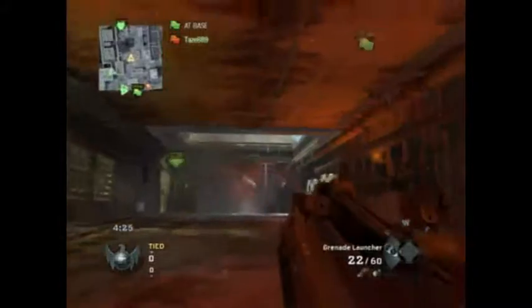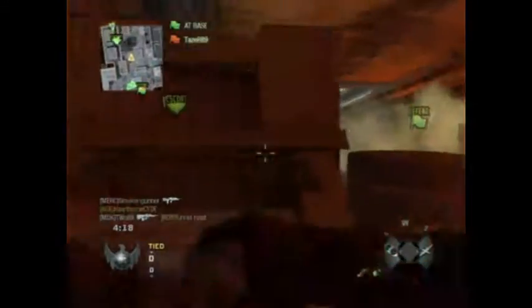We have the enemy flag. Five planes ready for deployment. They have our flag. Your equipment is gone. Stam turret ready for delivery.